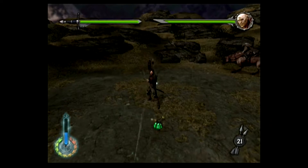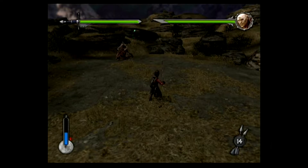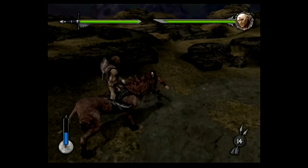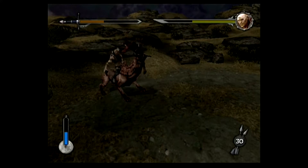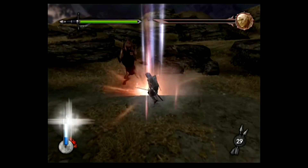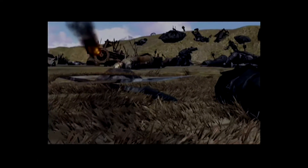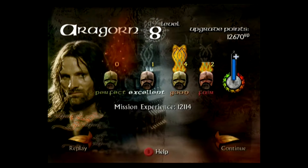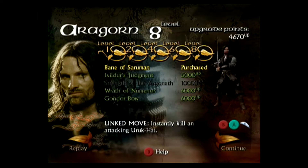The only way to damage the captain is to keep dodging the Warg's lunges and wait for it to get up on its back legs before attacking. After that the captain calls in one reinforcement and the pattern repeats. Don't stay too close after damaging him because the Warg can grab you and swing you around. Aragorn hints at his near-death over the cliff in the film and we're dropped back to where we're introduced to him after the tutorial. He reaches level 8 and gets a good rating — I buy Bane of Saruman, an instant kill counter for the Uruk-hai.